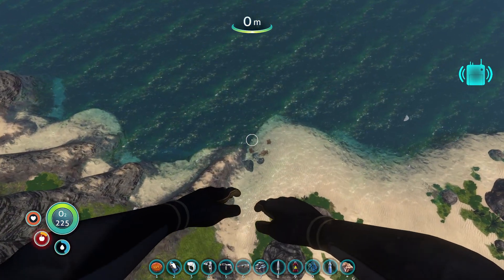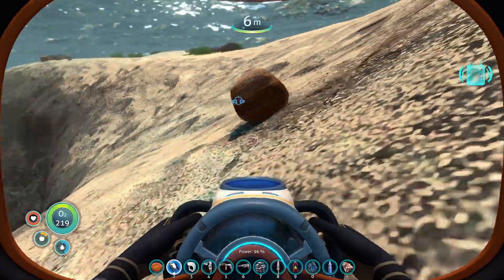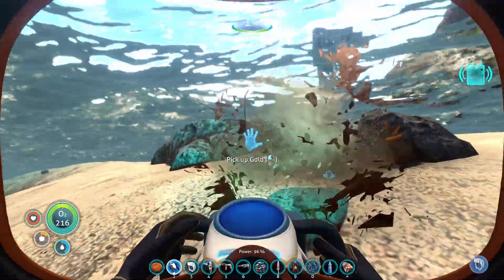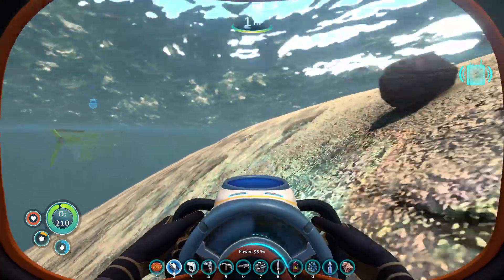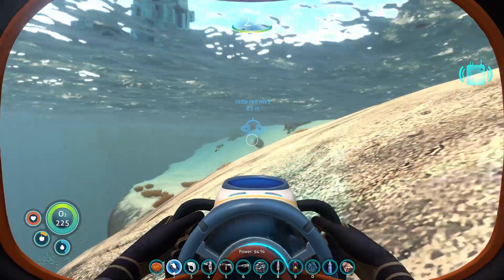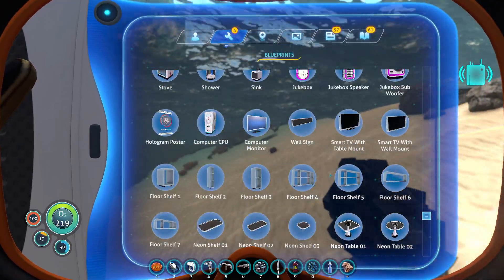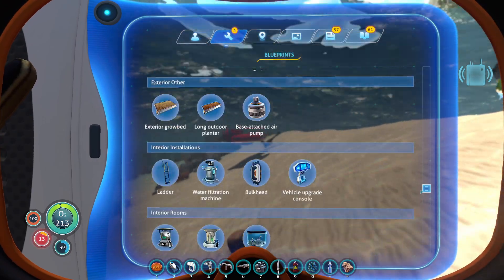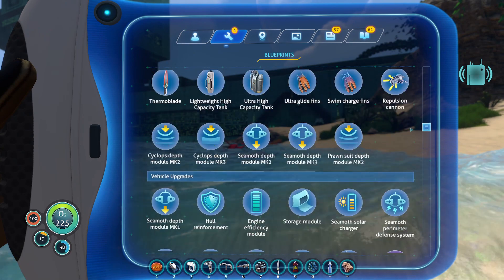Oh, bombs away. Ooh, that was close - I think in real life I would have broken my bones. So we need to get some lithium and some more titanium, which I think we still have in our Seamoth. We also need to get - let me look back at it - the ore consumer. Because in the ore consumer, you basically get money for basically different ores.